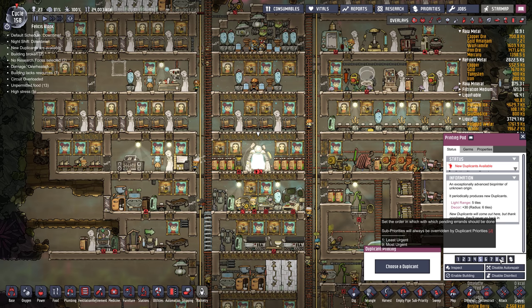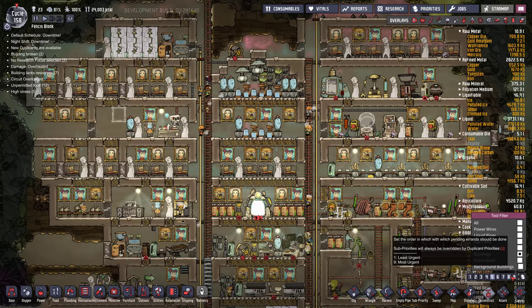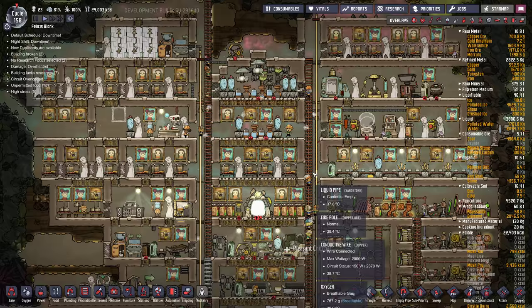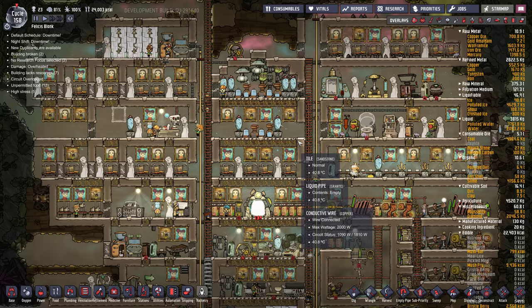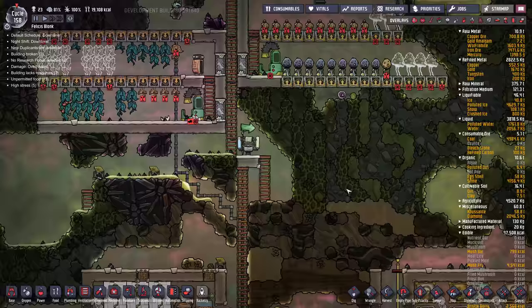I'm going to turn the printing pod off because we don't want any more dupes. I'm going to take some of these electrolyzers out — one is enough. Actually, since they're in the base they probably won't overpressurize as much, so I'll just get rid of two of them for now. We've got mushrooms up here growing in hydrogen — that's not really going to work. For now it's kind of working.